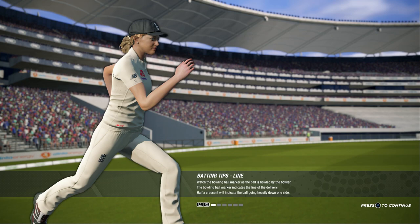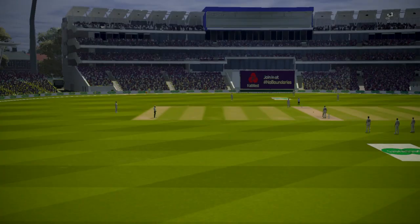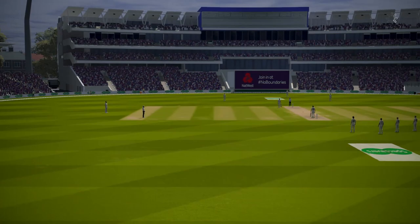Hey guys, welcome back to some more Cricket19 and part 2 of our Ashes series with England. In today's episode we continue the first innings of the first test. We've started off ok, but lost 3 wickets in the process of getting about 100 runs. So we need to push on a little bit now, make sure we hold on to these wickets, get some good scores with the likes of Denley, Bairstow, Buttler, Stokes and the likes. Thank you for all the support on the first episode. Make sure you click that subscribe button and hit the notifications bell if you don't want to miss an episode. But without any further ado, let's get into it.